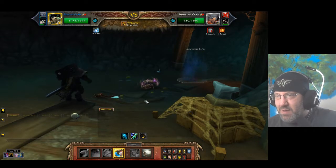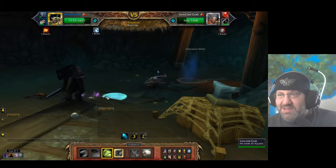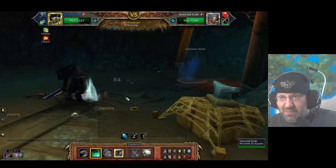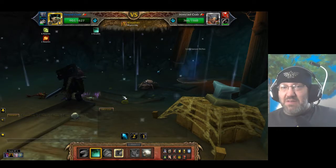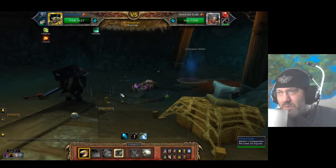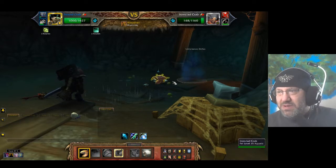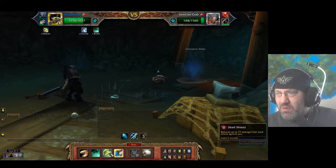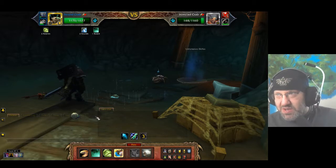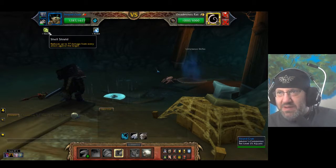We're going to swap to my strand crab now — this will look very boring because this is what I do. My strand crab is my MVP because he's more survivable than the cockroach, which says a lot because the cockroach actually has a bubble thing that's just like 'it can't die this round.' But I think you can only use it once every three rounds or so, whereas the strand crab...